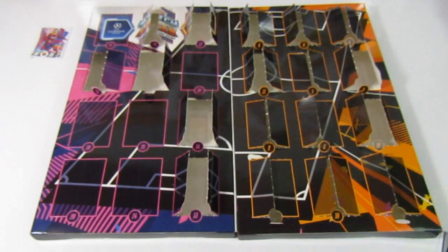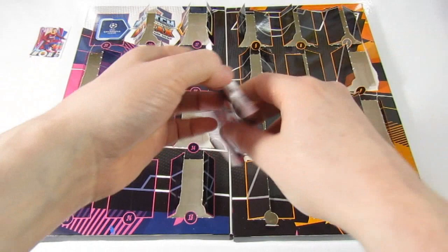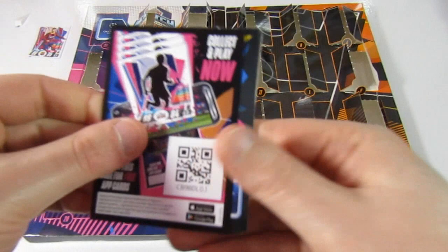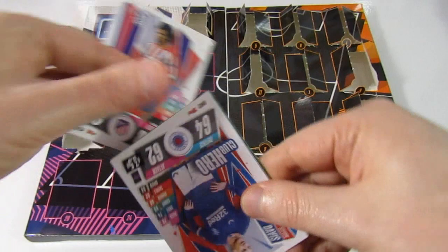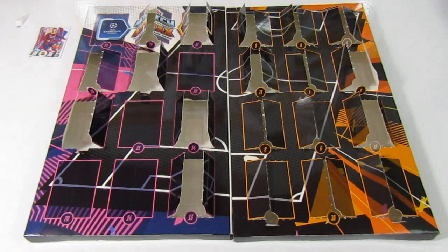Door nineteen. Just try not to miss one — that would suck. There's another code. We've got a Felix, Stephen Davis, a Zuma again, Witzelman man of the match, and it is a Benzema star player.